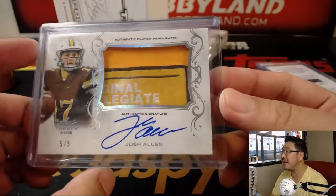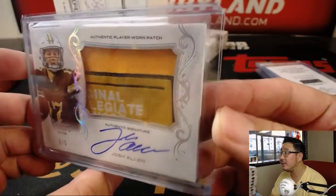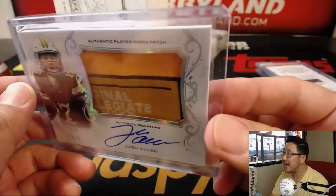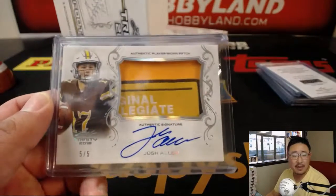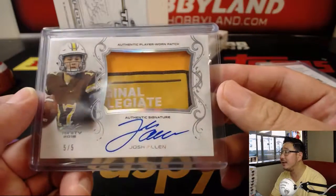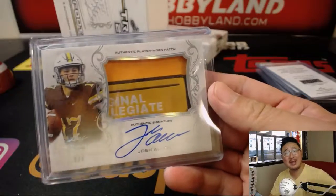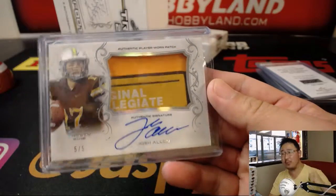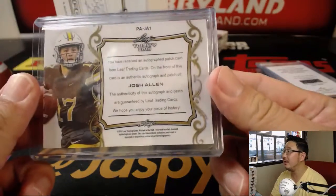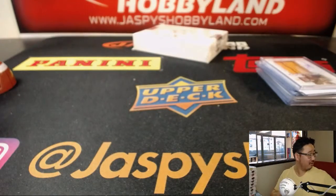Ooh, nice five out of five — Josh Allen. Looks like we got some sort of conference patch? I'm not sure what that is. Five out of five. Josh Allen going to J-Mac. Nice, Justin. All aboard the Big Hit Express.